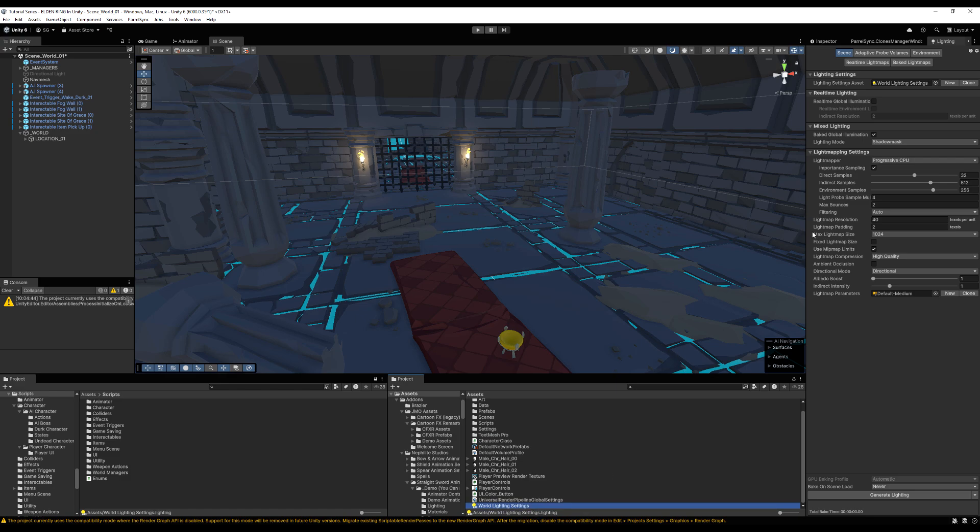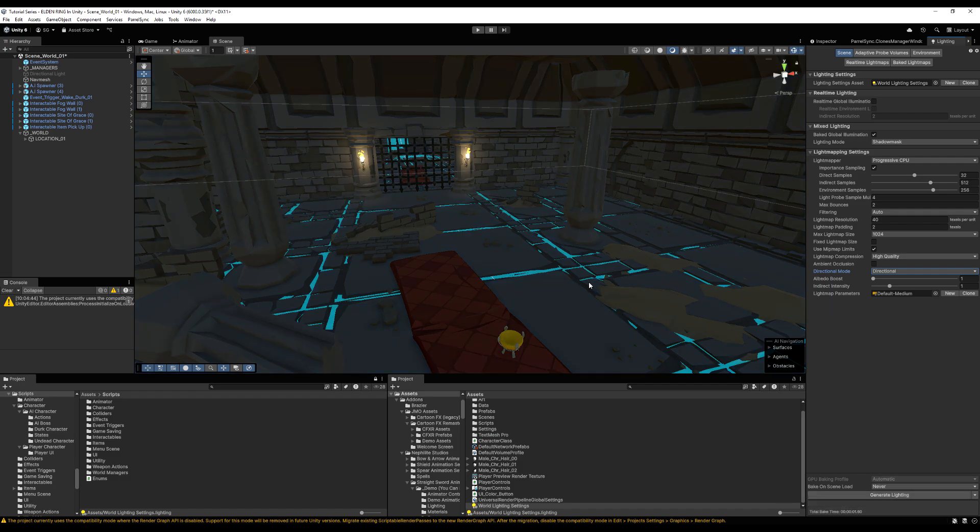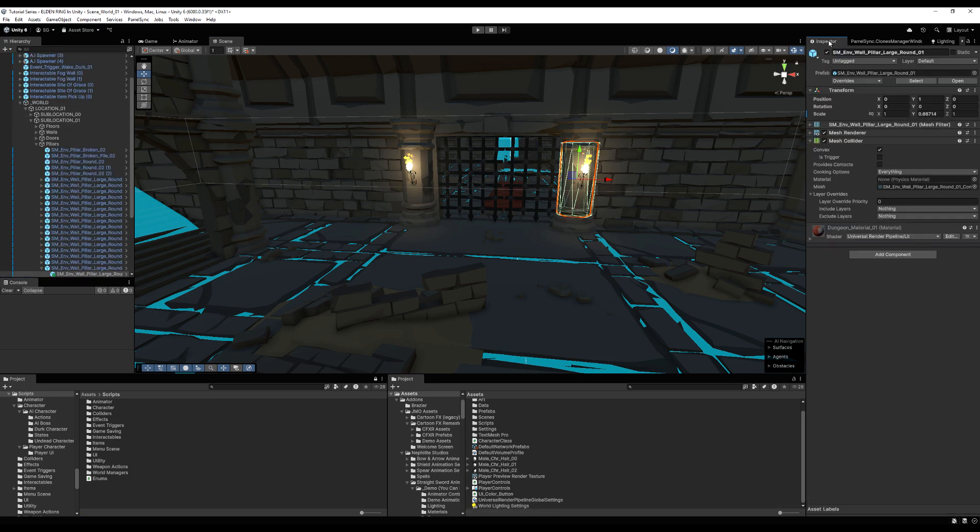There are multiple lighting modes: Shadow Mask is what I'll use, or you can do Baked Indirect or Subtractive — look at the differences depending on the style you want. A few settings will impact your game performance: resolution, padding, size, compression, and directional mode. Everything else only impacts how long the light map takes to bake. Near the end of development, crank those other settings up — they won't impact performance, just bake time. When you click Bake, not much happens yet — we need to do a couple more things first.